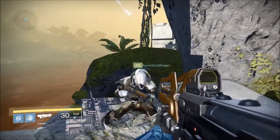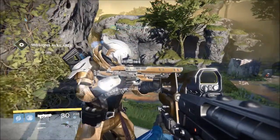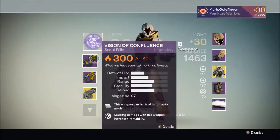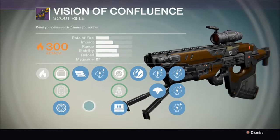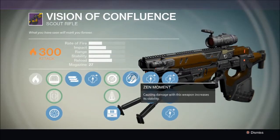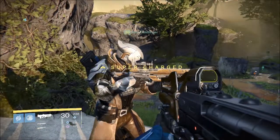Alright Goldfinger, step up in place. Goldfinger has the Vision of Confluence, the scout rifle for the raid. It does solar damage and is one of the hardest hitting scout rifles in the game. The description reads: 'What you have seen will mark you forever.' It can be fired full auto by holding the trigger, and firing back to back so you don't have to constantly tap the trigger. With the magazine upgrade it holds 27 rounds. It also has Zen Moment, which causes increased stability as the weapon does damage.